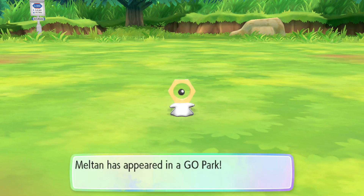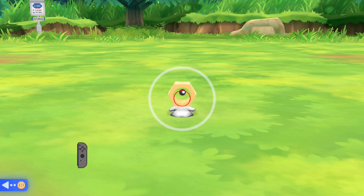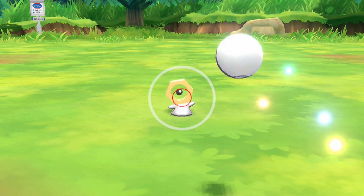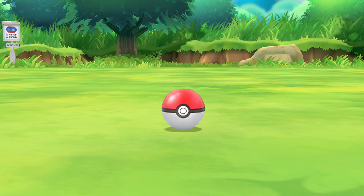But if you want to evolve Meltan, you have to get about 400 Meltan candies in Pokemon Go and then evolve them into Melmetal, and then transfer that Pokemon to Let's Go Pikachu and Let's Go Eevee. That's the only way you can get those two Pokemon in the game.